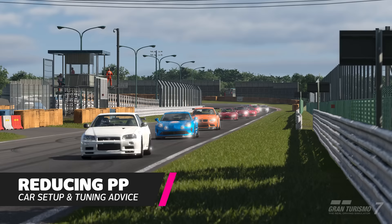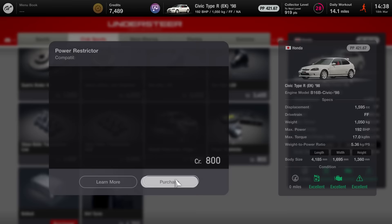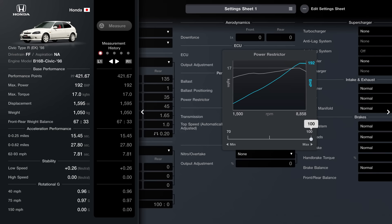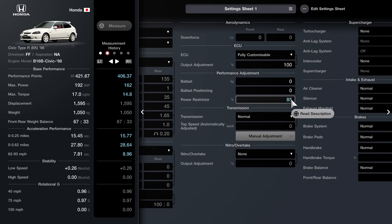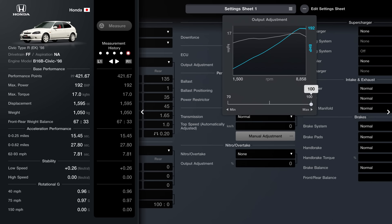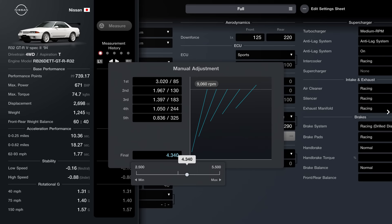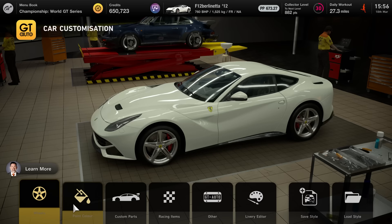Being able to reduce your car's PP level isn't a given. A quick visit to the tuning shop will allow you to purchase parts that can be used to tweak certain parameters. Three items that can help down-tune a car to hit a set PP level are a power restrictor, ballast, and fully customizable computer. The first two are self-explanatory — one lowers the engine's power output, the other adds weight to the car. The fully customizable computer will extract more power from your engine and unlock the ECU output adjustment section in the settings, providing a second way of reducing engine output. You can also play with gear ratios, although this only applies if you own a racing car or purchase the very expensive fully customizable racing transmission.